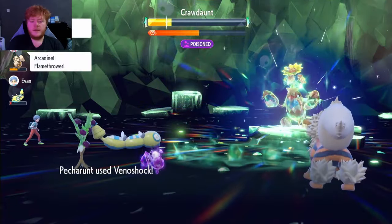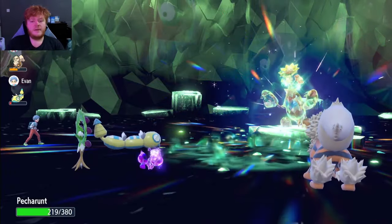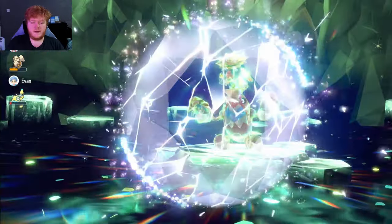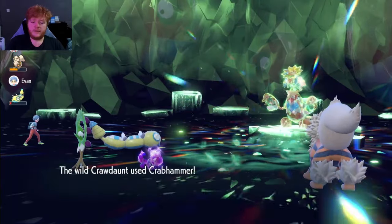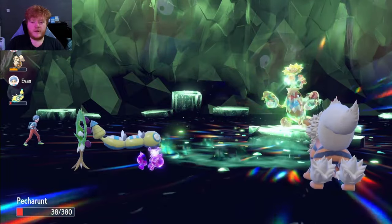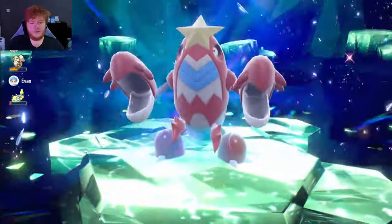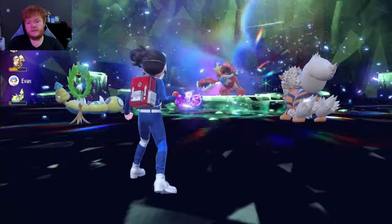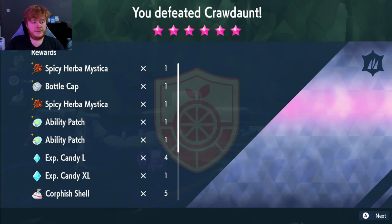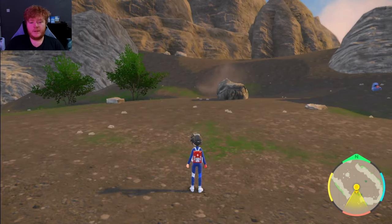We finish it off with Venoshock — it should finish it off and it's a lot stronger than Malignant Chain. Having that easy poison and then the 130 base power for Venoshock is so good. He crits us with Crab Hammer from full health and nearly takes us out after the raid was already over, but it doesn't matter because he's done.